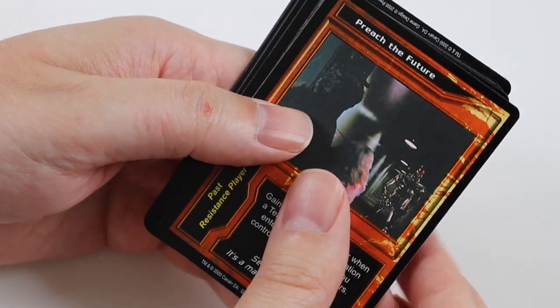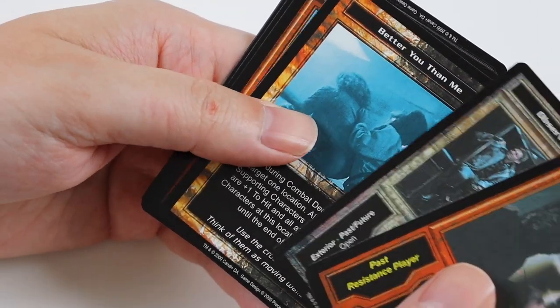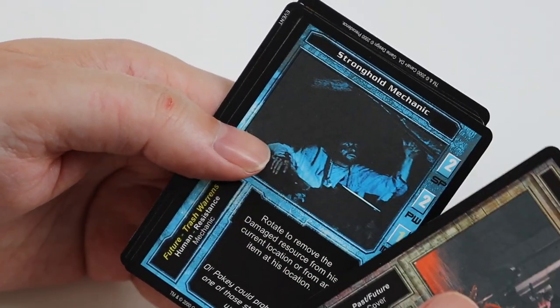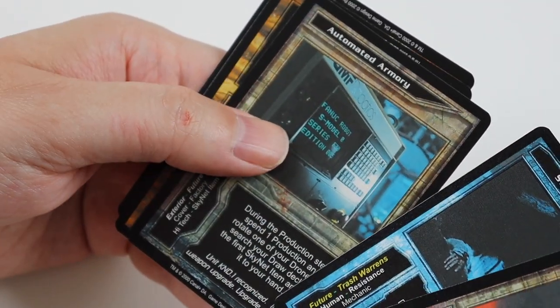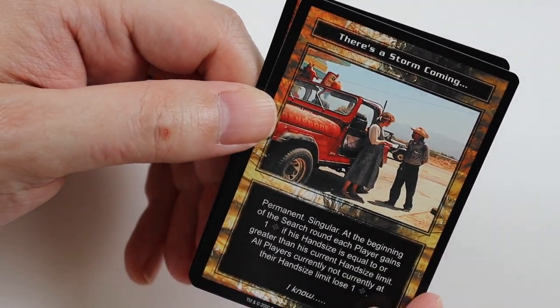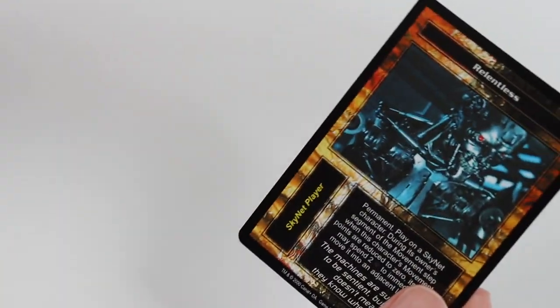In this pack we get Preacher Feature, Observatory, Better You Than Me, and Successful Infiltration. Uncommons of Steel Mill, Stronghold Mechanic, and Automated Armoury. Rare Card is There's a Storm Coming. And Relentless is the other Common.